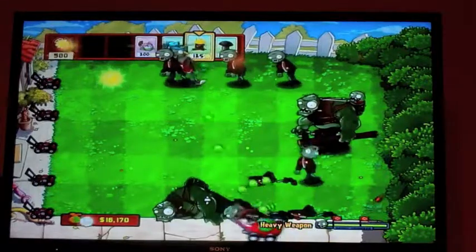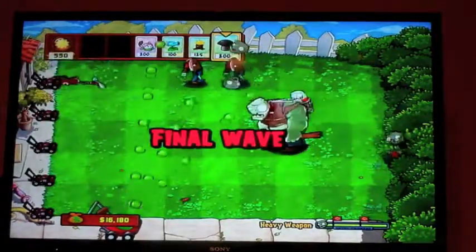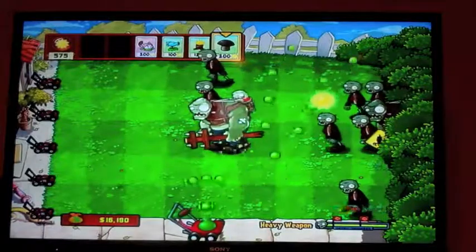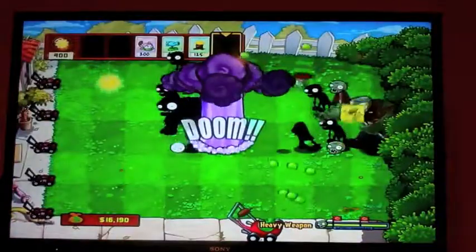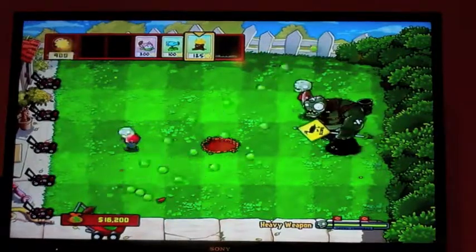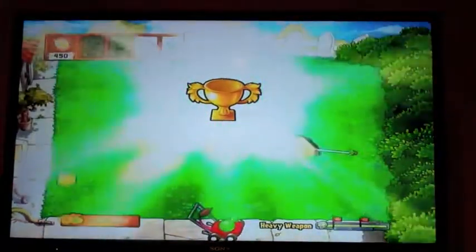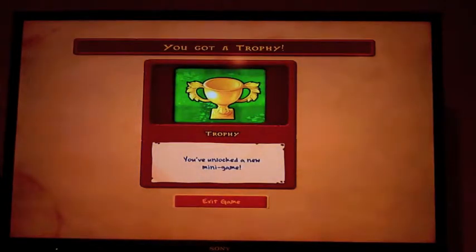We almost have this level done. We've got the final wave now, and I think when everything gets on screen I'm just gonna nuke the board — there's really no reason not to. It leaves a random crater, I guess because they want to simulate the fact that the Doom Shroom was there. This man's gonna die and we get a gem for that. Every time you get one of these trophies for the first time you always get a diamond, which is pretty cool. So we unlocked a new minigame — Seeing Stars. The next one is actually one that's very interesting, called Beghouled.